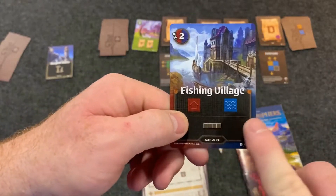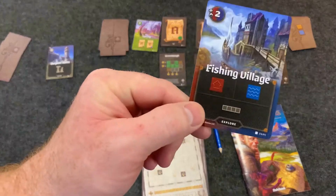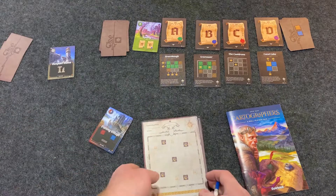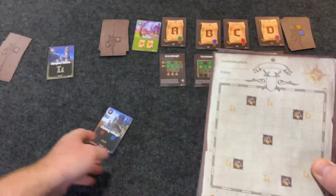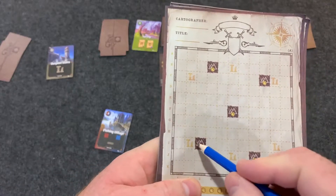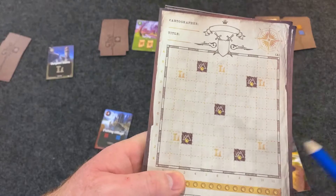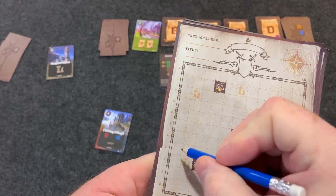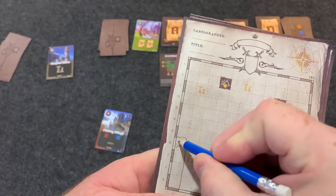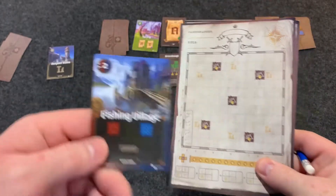You pick one of the two terrain types shown on the card and draw that shape on your board. If you can't place the full shape for any reason, you place just a single square of that terrain type, which is the least efficient way of doing it. For example, let's say I pick water because I want to build up water. You can't draw over a mountain, but you can draw over ruins — though there's a reason you might want to reserve that. So I'll draw the water terrain symbol in my chosen area.